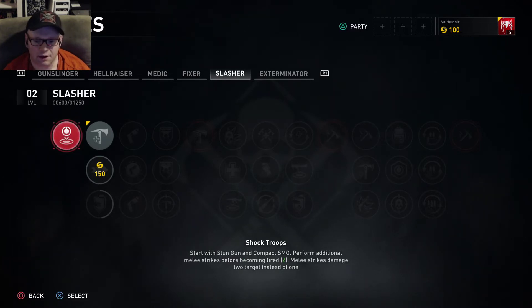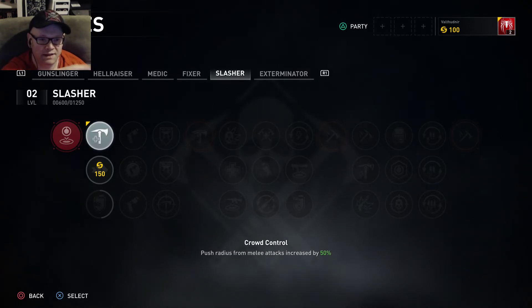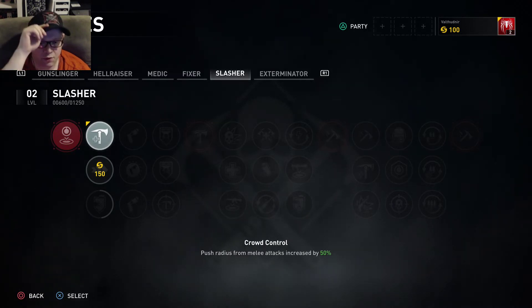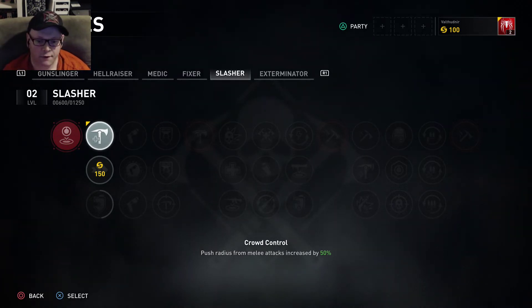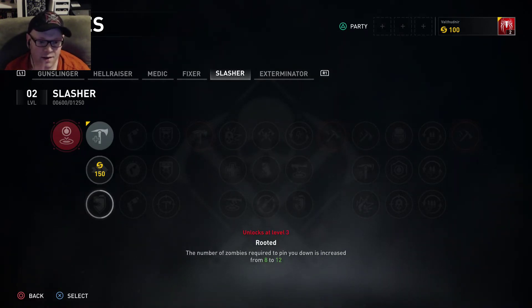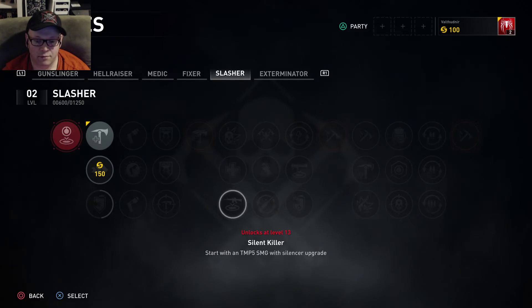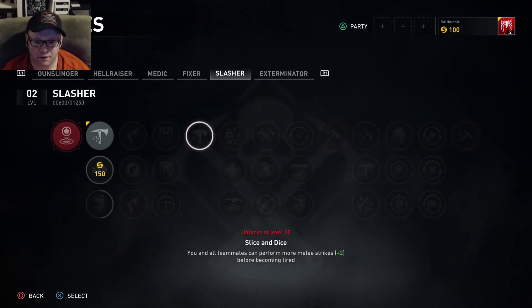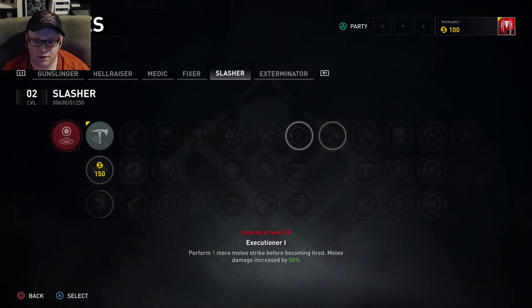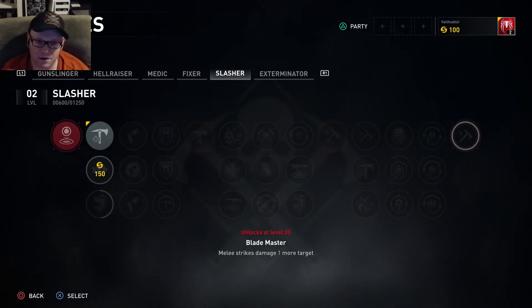Slasher is more melee — you start with a compact SMG and a stun gun, and you do better at melee and crowd control. I had played this one and I'm level two, halfway to level three, just from playing one mission. You can unlock a movement speed perk if you had 50 more points. One class lets you start with a TMP-5 SMG with a silencer upgrade. You and all your teammates can perform more melee strikes before becoming tired. This seems to be a lot more in-depth than Left 4 Dead.